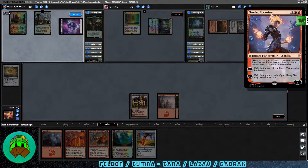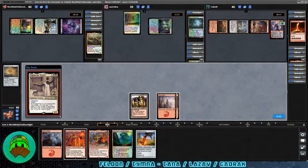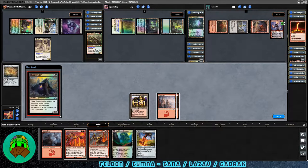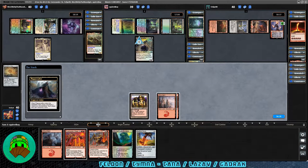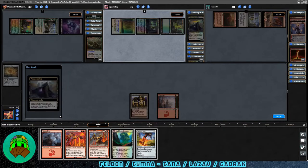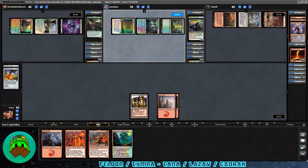Chandra goes down, Tymna goes down, and we have to discard a card. Let's get rid of the Swiftfoot Boots — we do have recursion for artifacts, so that's not the worst. Polferos would be a lot harder to recur. I want to keep up Dualcaster Mage in case somebody ramps so he can copy and get even more lands out of the deck. Over to Gradrock's turn — land into play, and Gradrock the Crown Scourge comes down. We get Magus of the Wheel. Let's stick with the original plan: Mirrodin's Core landscape into play, keep up mana for the Dualcaster, and pass.